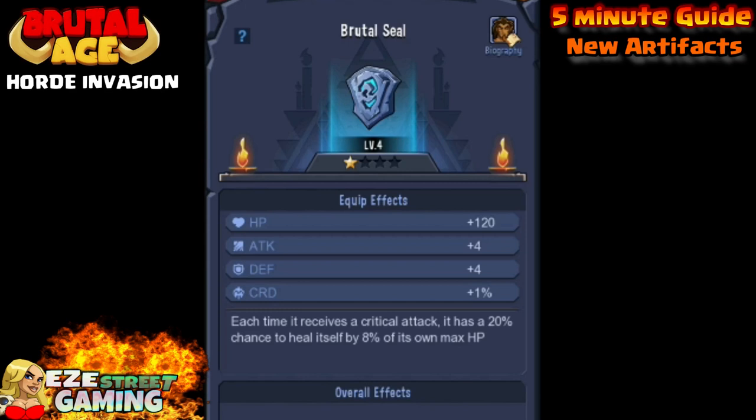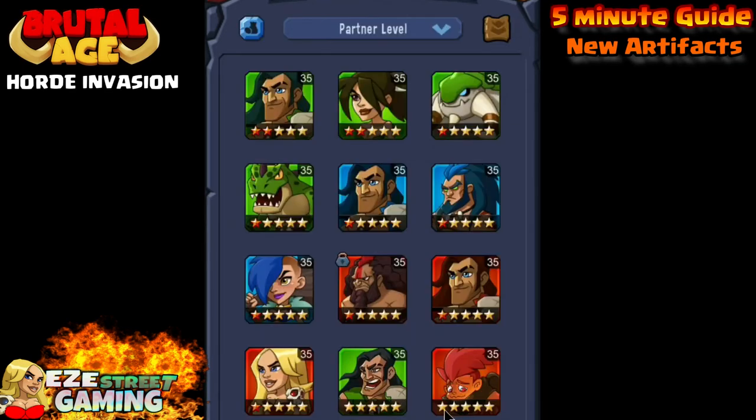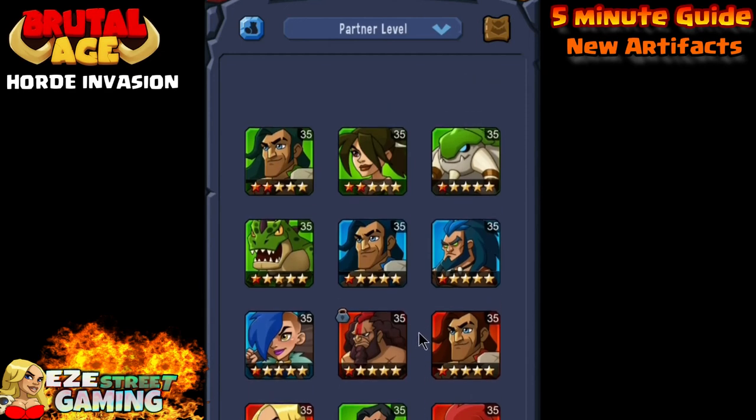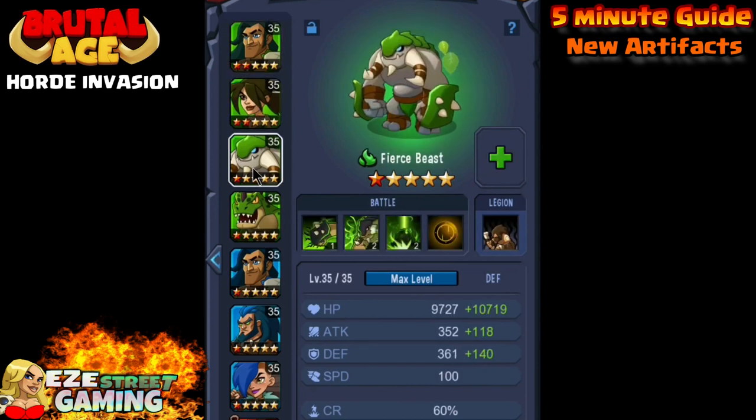You get the Brutal Horn and the Brutal Seal from selling four star partners — those earn gold tokens, while three stars earn silver. Gold tokens are what you use to start an artifact. It looks like you get 10 of the Brutal Horn, 10 of the Brutal Emblem, and I think you only get one of the book and one of the pendant necklace.